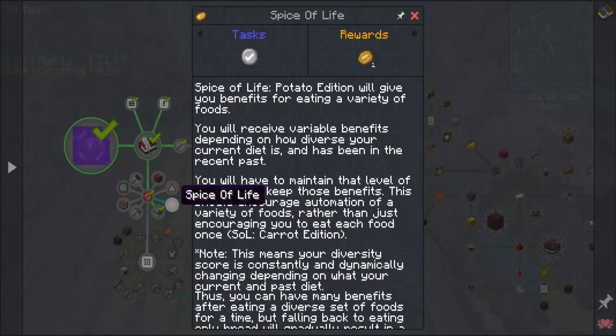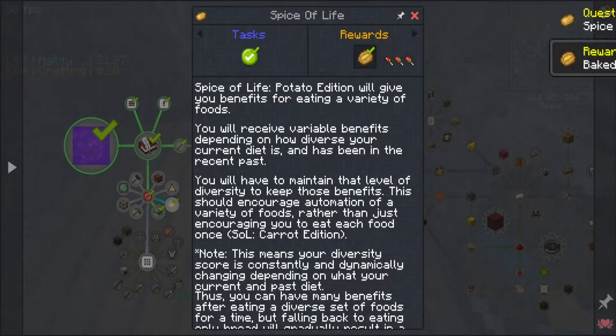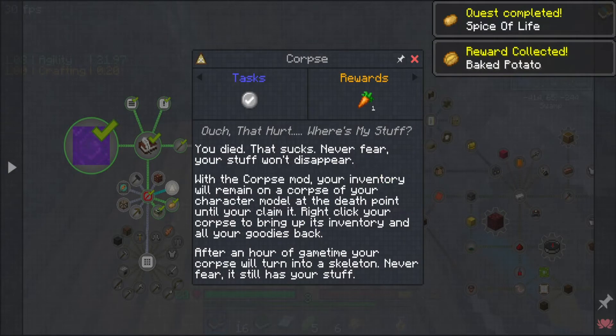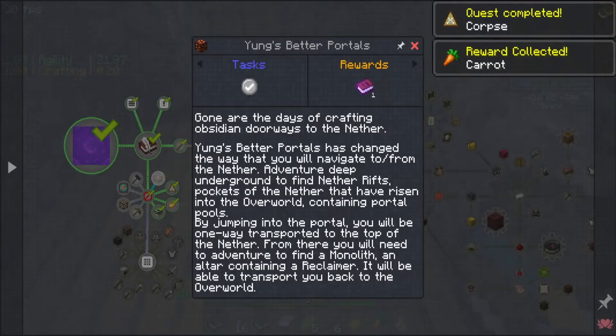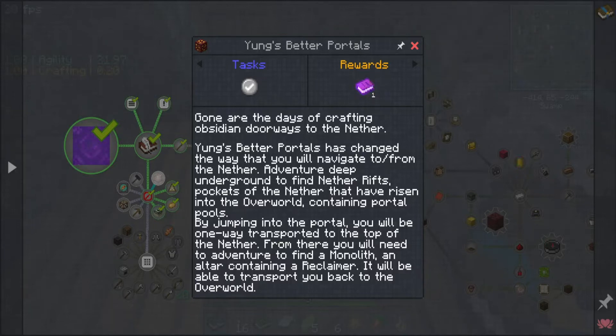Secrets that you'll want to find - Slice of Life Carrot Addition, level of diversity. You died? That sucks - never fear, your stuff won't disappear: Corpse Mod. Your inventory will remain on the corpse. Better Portals has changed the way you navigate to and from the nether - deep underground you'll find nether rifts in pockets of the nether risen into the overworld containing portal pools. It's a one-way transportation trip to the nether.